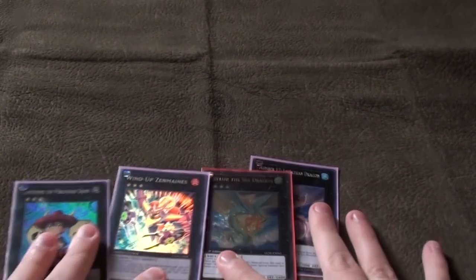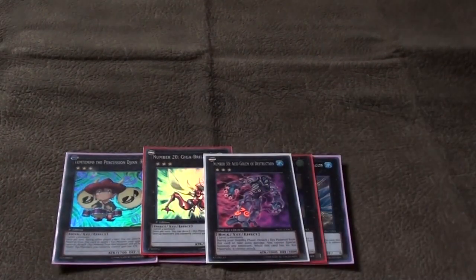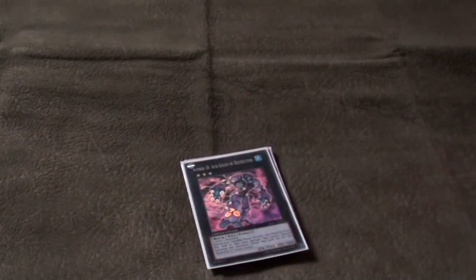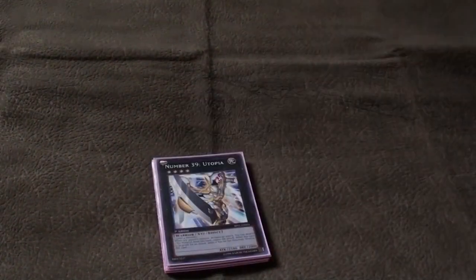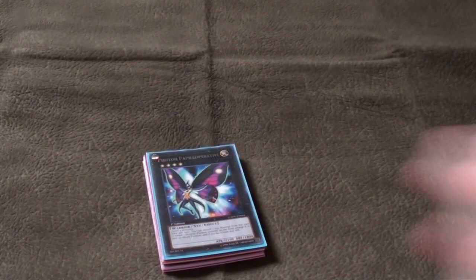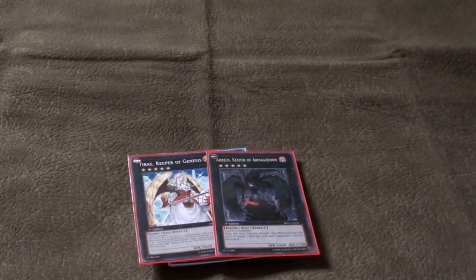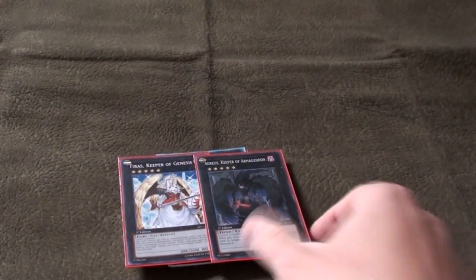Now I'll show you the extra deck real quick. We run two Xyz — we need rank threes because we run two Tour Guides. Staple rank threes include Leviair and Acid Golem, so we have lots of room. For rank threes: Leviair, Zenmaines, and Maestroke are my top three best generic rank threes right now. For rank fives we run Tiras and Adreus because we can go into rank fives pretty easily with Dark Flare, maybe a Tragoedia on field, to get over big beaters or Spirit Reaper.